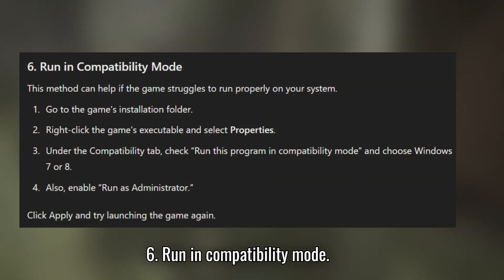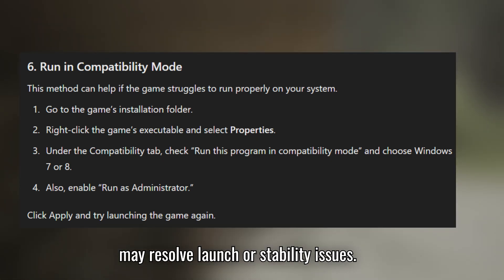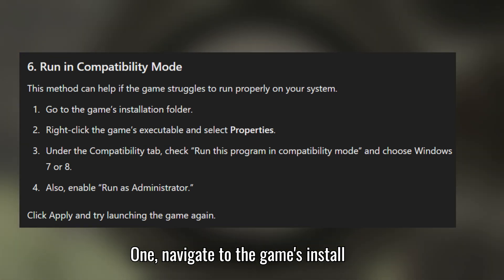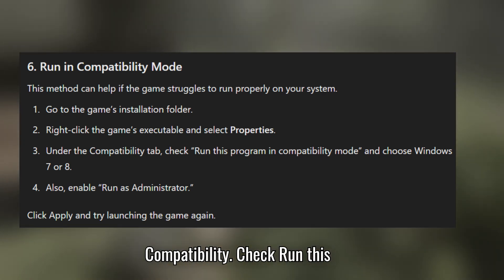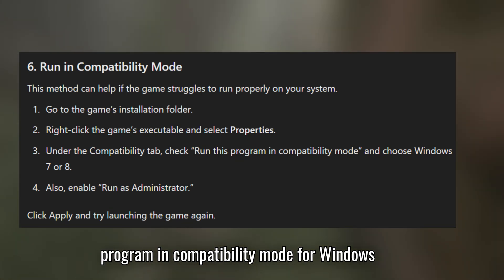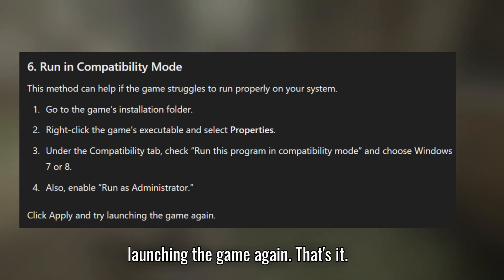Solution 6: Run in Compatibility Mode. Running the game in Compatibility Mode may resolve launch or stability issues. First, navigate to the game's install folder. Two, right-click on the executable and select Properties, then Compatibility. Check 'Run this program in Compatibility Mode' for Windows 8 or 7, and enable 'Run as Administrator.' Click Apply, then try launching the game again.